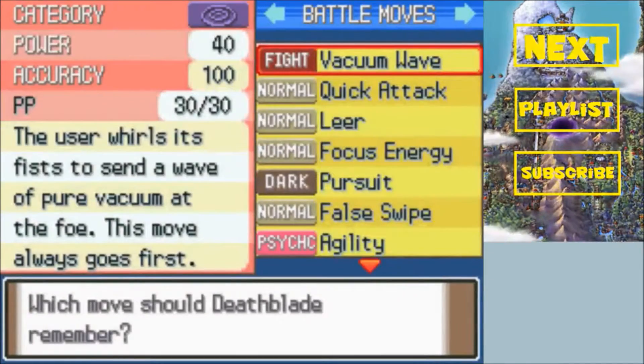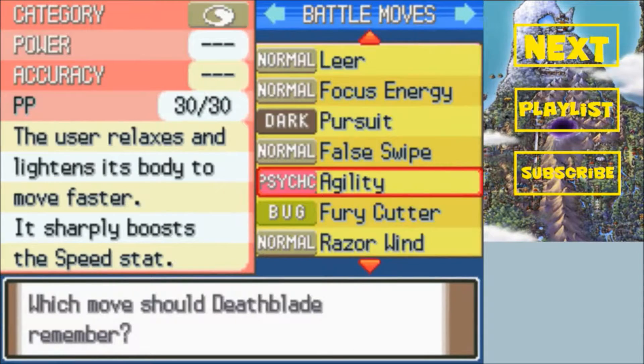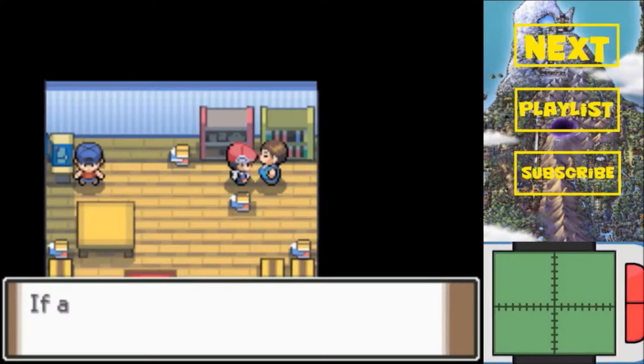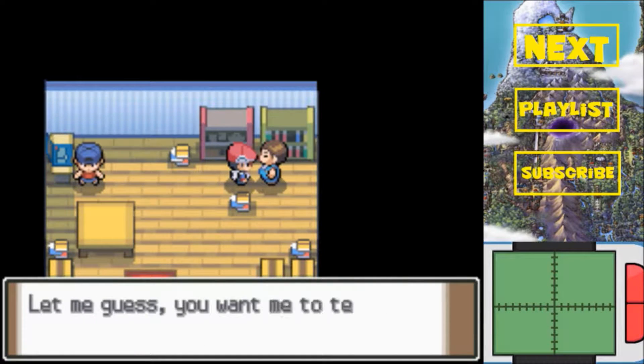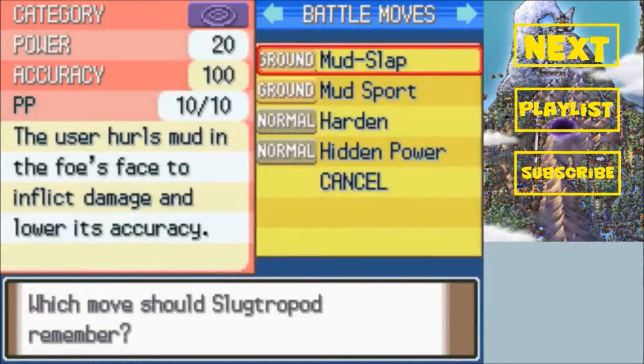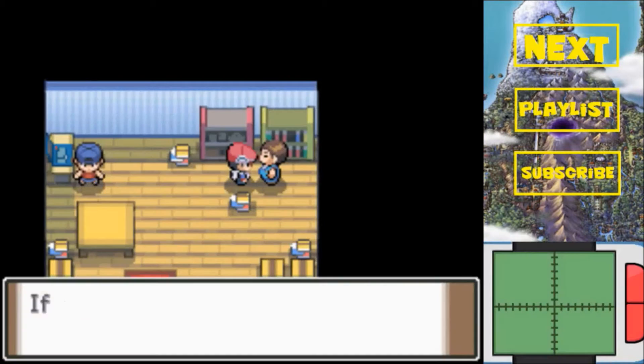Next up, Deathblade - do you have anything? Vacuum Wave? No. If you're a final evolution Pokemon you want to go ahead and investigate them because they might have some past moves. Because once Starfire evolves, we'll be going back here - Starfire can learn some pretty damn good moves. I know Starfire has access to a Grass-type move - it's Magical Leaf, 60 power, always hits. But I really don't need that Grass-type move.